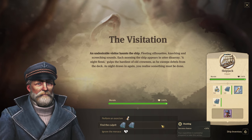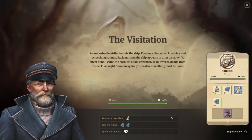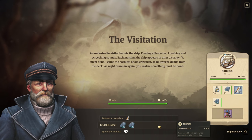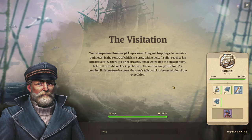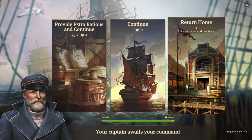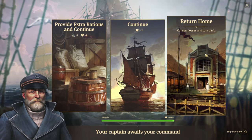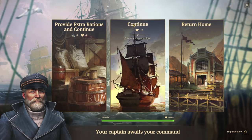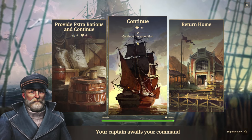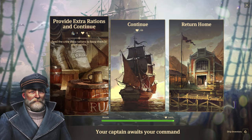For a pelican, it gives us a faith expedition bonus of 20. Here we can see that the success chance is 20%, so let me pick hunting. Here's the result of that choice — you can pause it if you want to read this. From here we have a few choices: return home, continue, or provide extra rations and continue. We haven't gotten anything yet, so we can't return home. If we continue, it decreases our morale by 10, so I usually find it better to give them some rations, because it has a smaller penalty to morale.